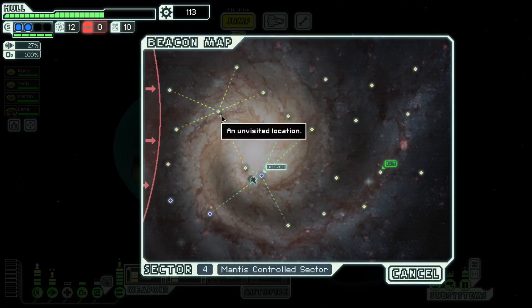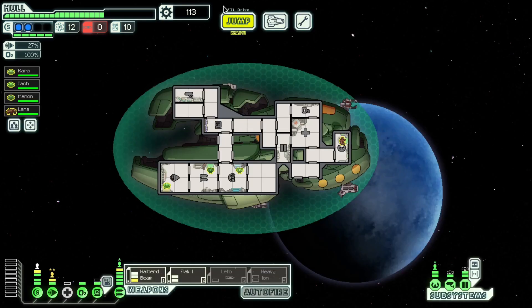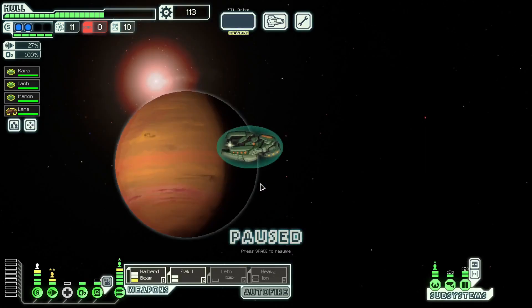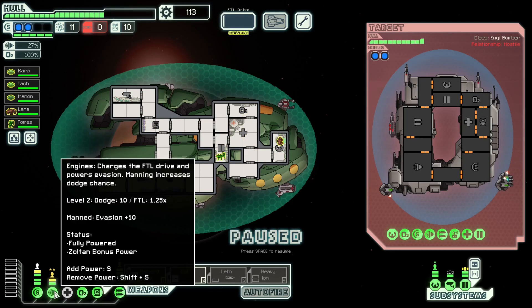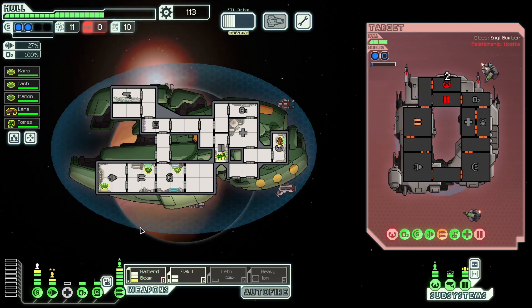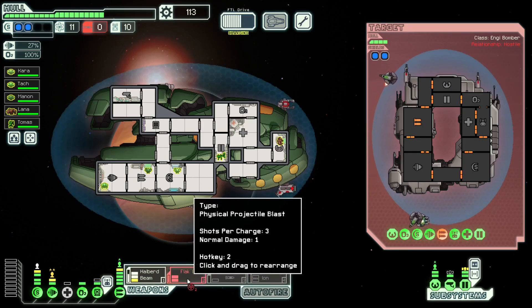Now we definitely have enough to sell stuff. We have multiple bad augments we just want to get rid of — at the moment if anything else drops, we can't actually take any additional augments. Side with the Fugitive — we get a Mantis. This ship's quite nasty. We'll see how our first volley goes — we've got a pretty decent chance, and as long as we can take the Burst 2 down, we're very safe. They do have multiple defensive drones, but they weren't good enough.